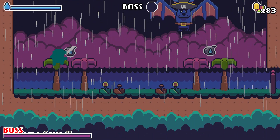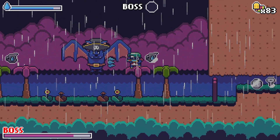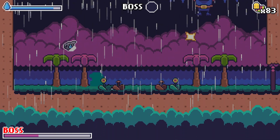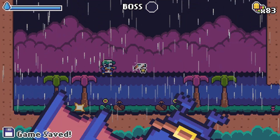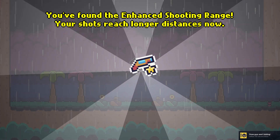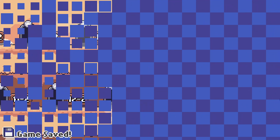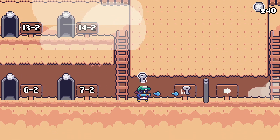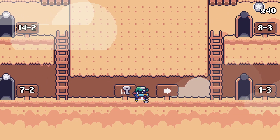Boss number two time! This boss is easier, especially with the power-up — yeah, this boss is easier than the first one. Enhanced shooting range — okay, so this is actually very convenient. It's not going to be a speed upgrade because we already have crazy speed. Maybe it'll be ammo capacity.